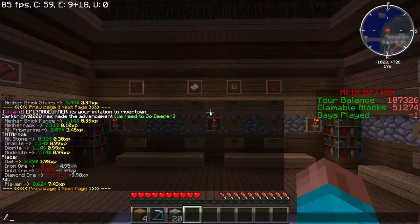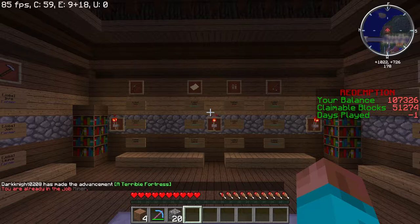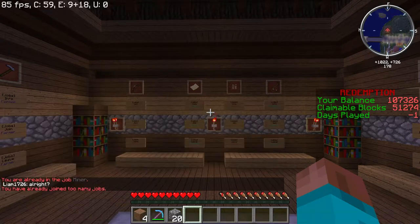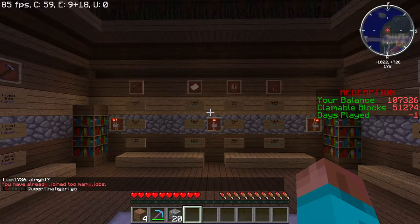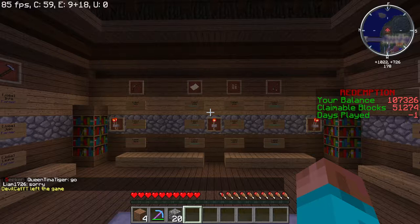So let's go ahead and input some commands. It's slash jobs join, and that's going to be the job name after that. For instance, slash jobs join miner — I'm already a miner, that's fine. Let's say slash jobs join enchanter. Boom. You can see you've already joined too many jobs. So on the Redemption server, we've got it set to a max of two jobs.